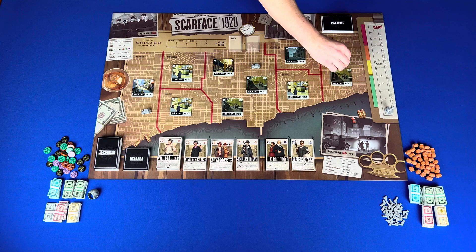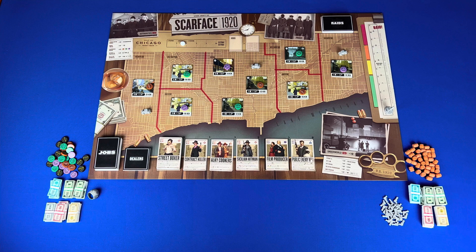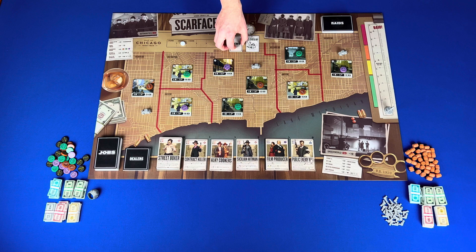Step 12, place a time marker based on the number of players. Step 13, place the voted dry news card in active news. Step 14, create the news deck — place prohibition ends face down on the bottom in the news area, then shuffle and draw two to place on top of that card face down. Step 15, choose a first player. The last to watch a gangster movie is the first player.